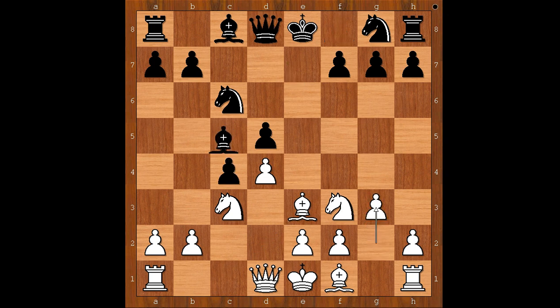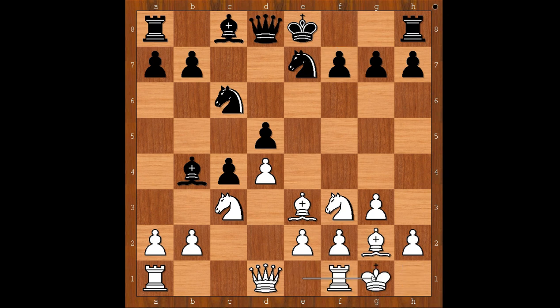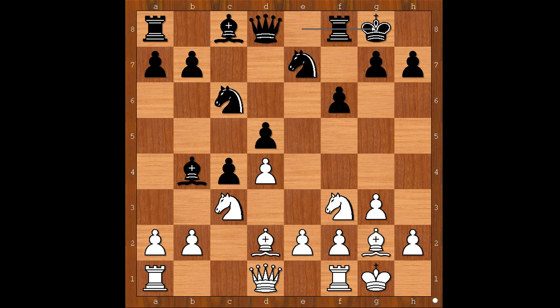g3, Bishop to b4 pinning the knight, Bishop to g2, Knight g to e7. Réti castled kingside. f6, controlling the e5 square. Bishop to d2, and Tarrasch castled kingside too.